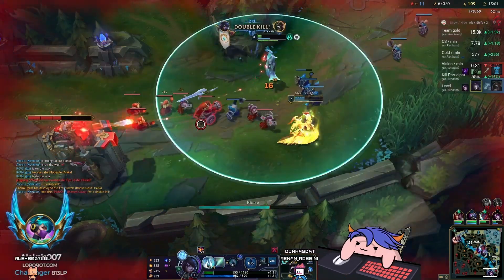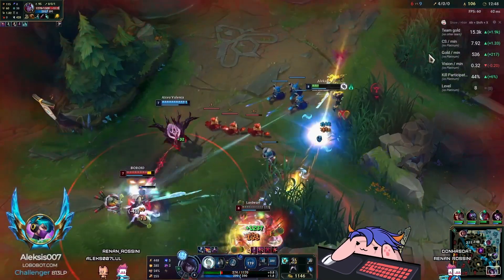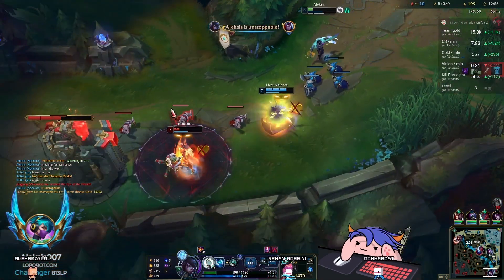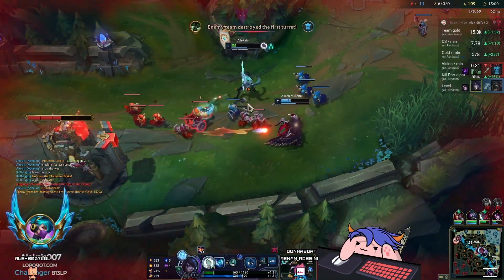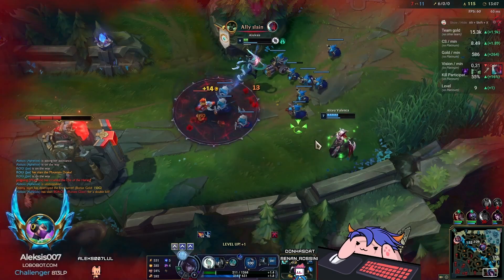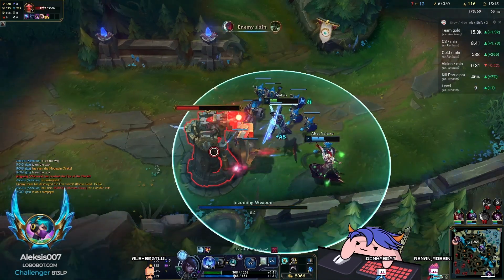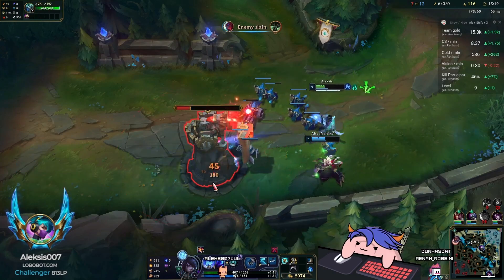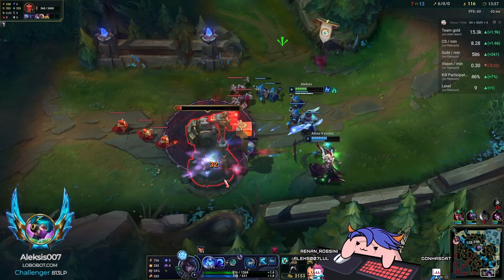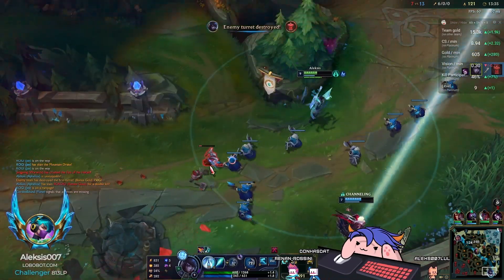I don't tunnel-vision into Renata — I'm paying attention to my Fleet stacks and Stridebreaker stacks. When I see my Stridebreaker stacks hit 100, I hit the closest minion to get the extra move speed, then catch Renata and land the hit. If I just run straight at her I'll never catch her without that extra move speed. This is very important and will help you reach Challenger, because Challenger is just a large amount of small details that let you outperform enemies — making fewer mistakes and doing better things.